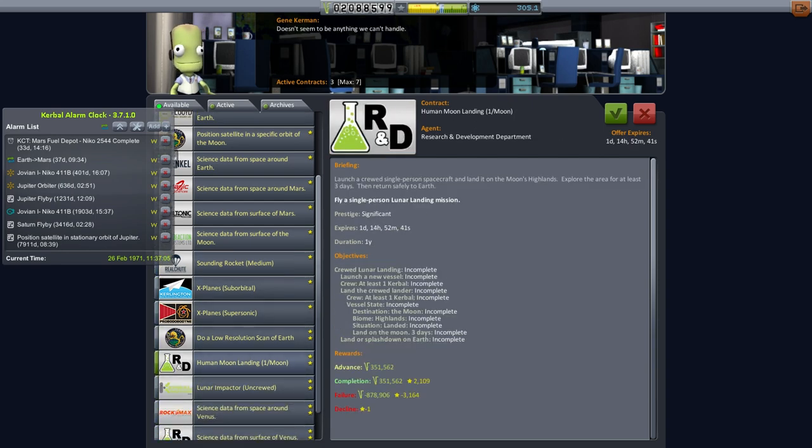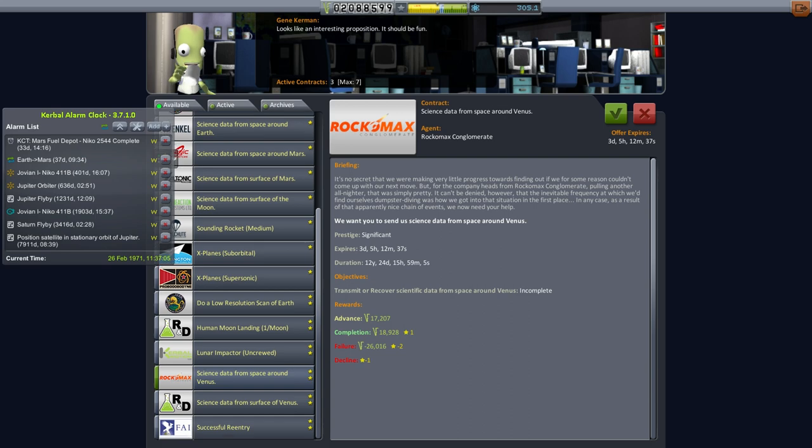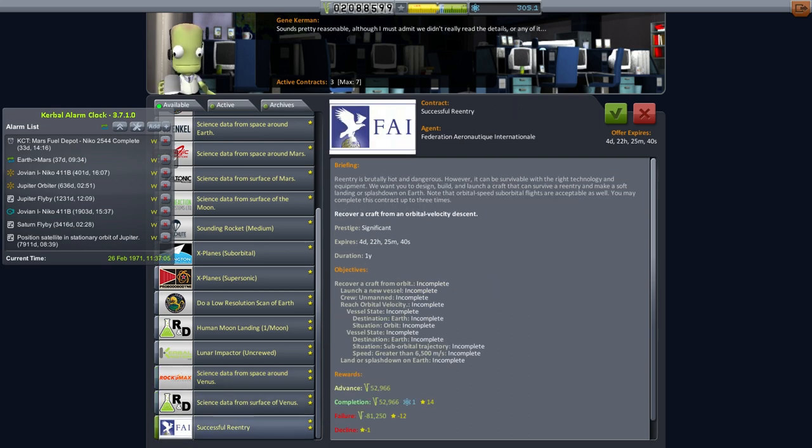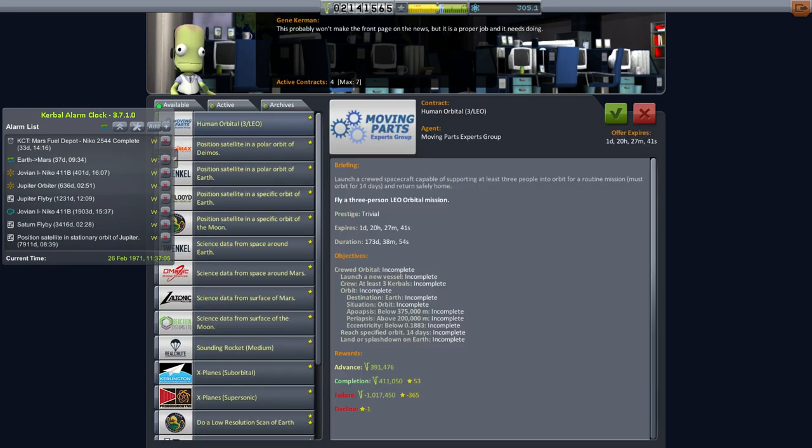I guess we'll build this mission in the second slot while the Mars Fuel Depot is going on. Boosting up the build time on the second slot would be good. I think there's nothing else that's really comparable as far as funding. Even this position of satellite in a specific orbit of the Moon is only 200,000 total advance and completion; this is 800,000. So yeah, I think I'll take the successful re-entry and Human Orbital.